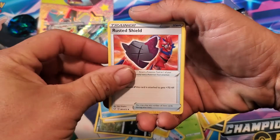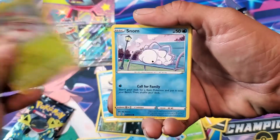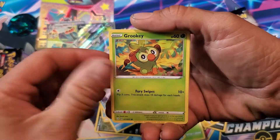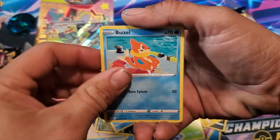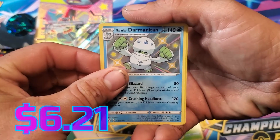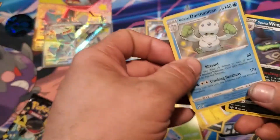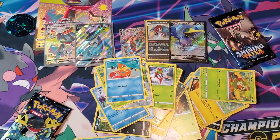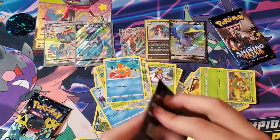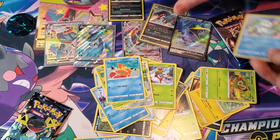Cramorant. Rusted Shield. Dartrix. Yanma. Schnam. Coupant. Grookey. Weasel. Another shiny! Shiny Galarian Darmanitan! Not a bad Wheezing — I like that Wheezing. Love the shinies. Pretty good opening so far.